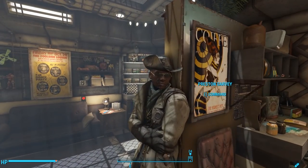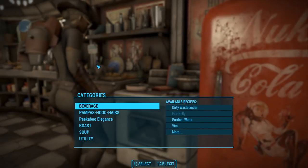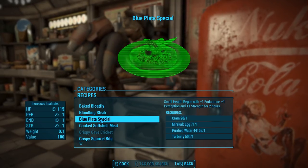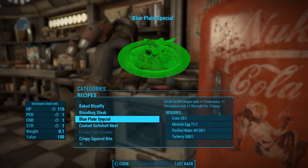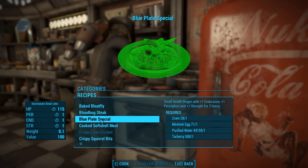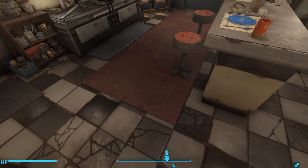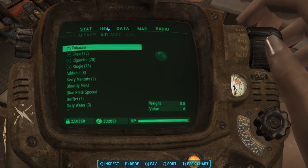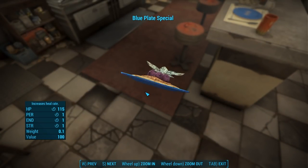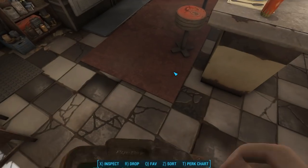Here's the cooking stove. The blue plate special gives a small health regen with plus one endurance, plus one perception, and plus one strength for two hours. Requires cram, a Mirelurk egg, purified water, and tar berries. That's fitting because this is the Slog — we have plenty of tar berries. Let's make it. And it does come on a blue plate, of course. Wouldn't be a blue plate special unless it came on a blue plate.